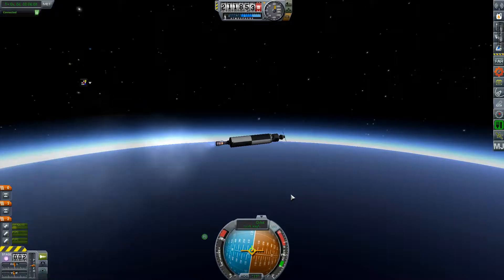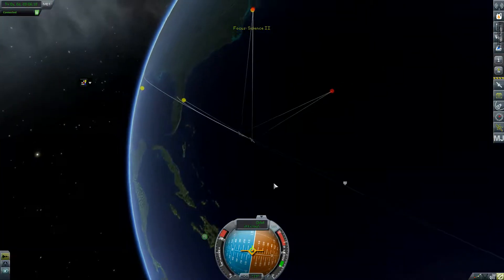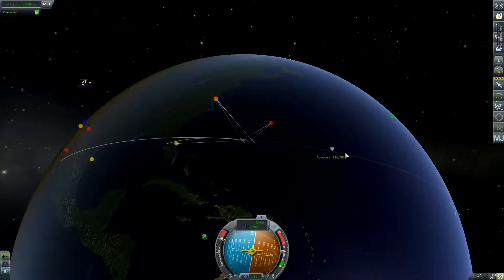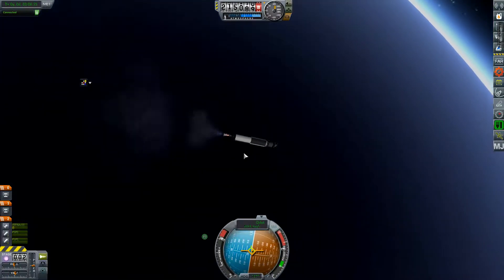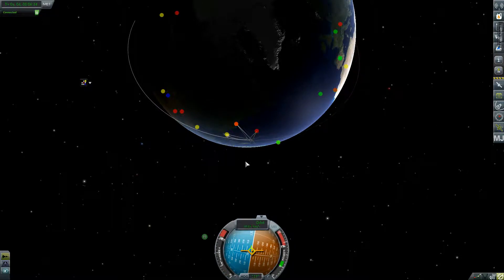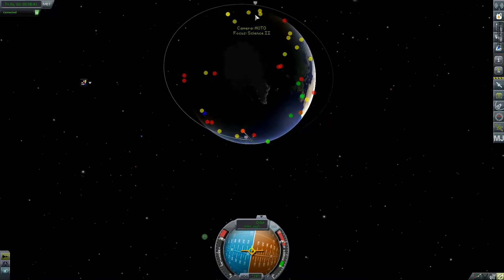We are now beginning to approach orbital velocity, so this is definitely going into orbit. The periapsis is going to be above 200 kilometers. You can see the apoapsis starting to curve around Earth, and we're just going to burn this stage out completely. It's going to be an elliptical orbit — let's see what kind of apoapsis we can get out of this.